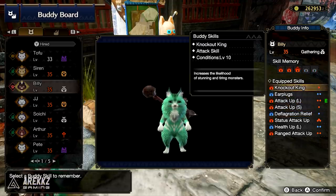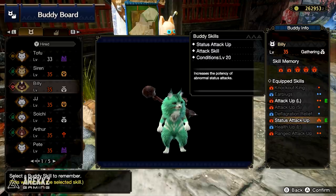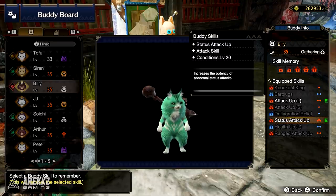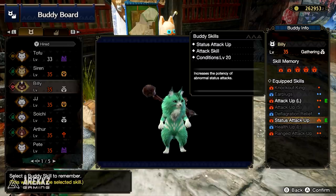We recommend that you look out for Status Attack Up. This uses three slots, however it will increase the potency of your Palico's abnormal status attacks. This is an incredibly helpful skill to have if you are using status weapons on your Palicos, which is our personal preference as we really like having those extra paralysers or sleeps activate during the hunt without having to use status ourselves as the hunter.